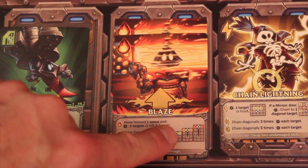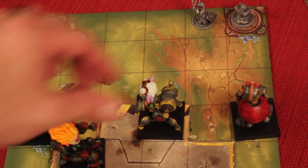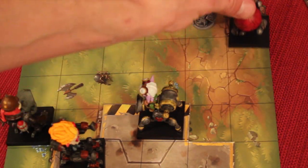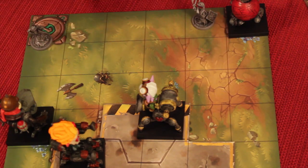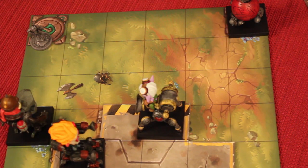With a level two, I could actually move two spots and kill up to two targets to the left and right of me. If I was here, I would have moved one for my first card — Omnistomp — and then moved forward two. Anytime you run over a minion, you actually stomp them and they get destroyed. Then I could use my Blaze to also destroy another minion, going through my total program like that.